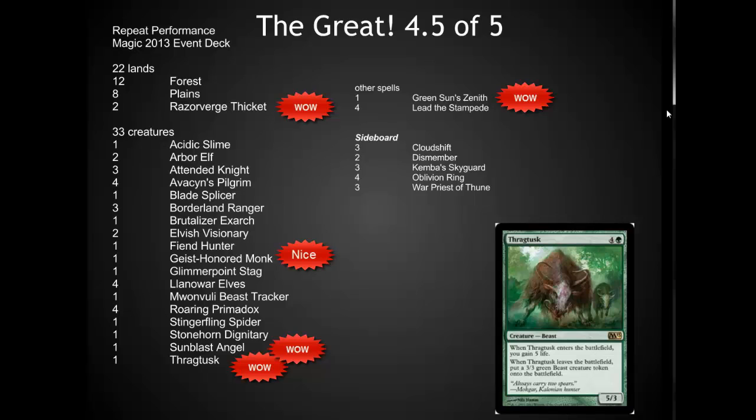The cards in this deck add up to about $30, which is pretty impressive for a $20 retail price. It has some staple cards in it, such as Green Sun's Zenith, which is seeing a lot of play right now in Legacy and a good amount of play in Standard. It has what is the best rare, if not the best overall card from M13, in Throg Tusk, as a main card. This card was hovering around $15 or so by itself before the event deck was announced, and even now it's probably a $12 or $13 card in and of itself. It also has several other playable cards.